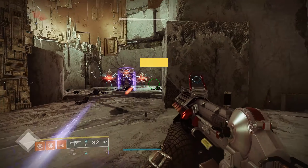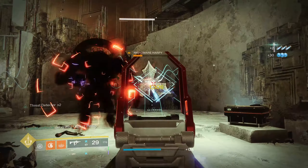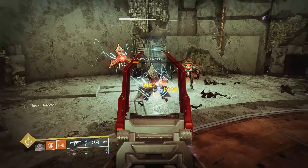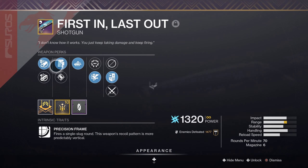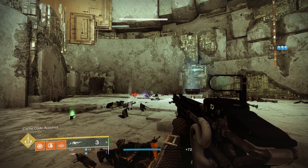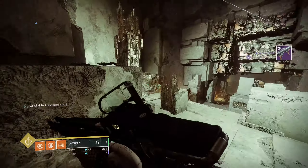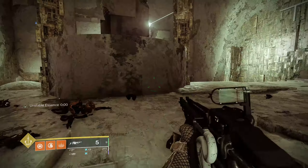Getting the Arbalest back on there with the tags — hitting for 42,000. As you notice, the Arbalest god roll with First In, Last Out does less than a thousand damage more than Arbalest before breaking shields. Now let's see what the number looks like after — 57,000 damage in one single shot from a special weapon after proc'ing Disruption Break.